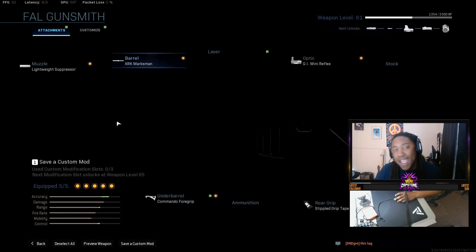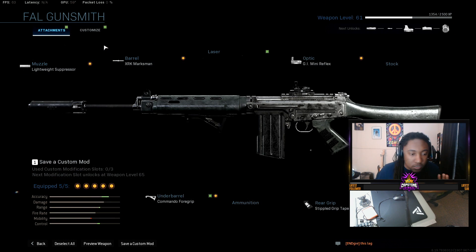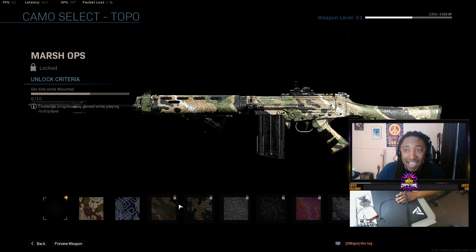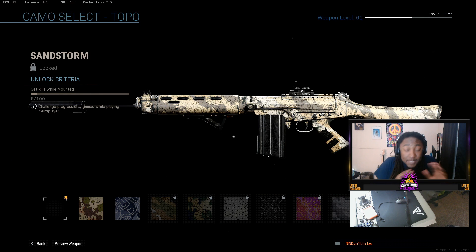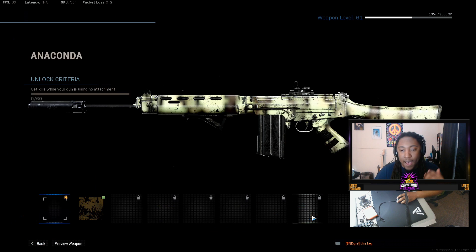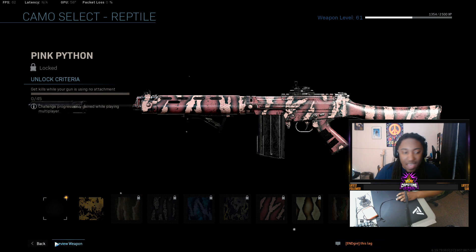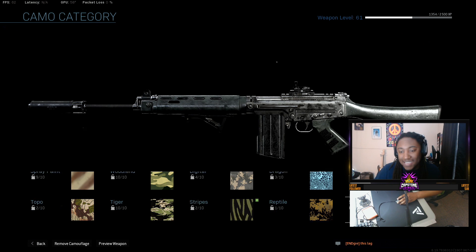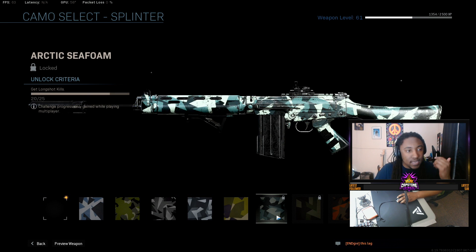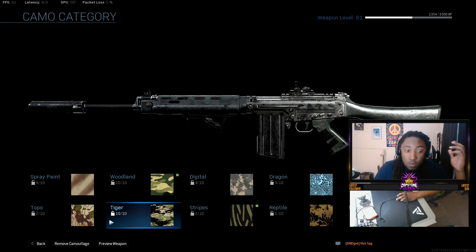I'm going to be using the FAL. The thing that is the toughest and absolutely annoying about this game is you have to get mounted kills. You can see I'm at 6 out of 10 mounted kills, and you have to get a hundred. With this method, you could do it in three to four games. The other camos are pretty easy — hipfire kills, kills without attachments, skulls which is basically getting three kills without dying, and long shot kills, just go into ground war. But right now we're going to focus on mounted kills, which are really hard to get.